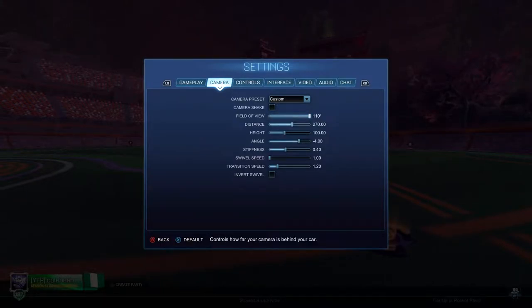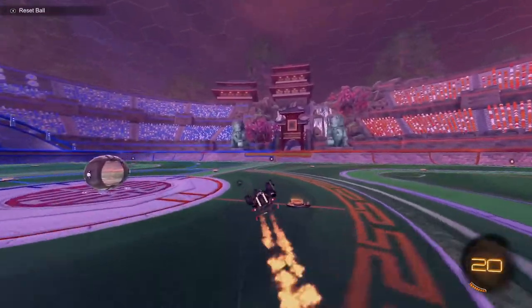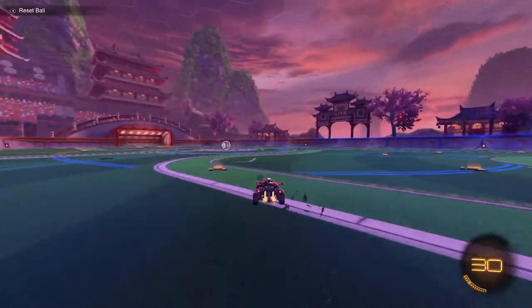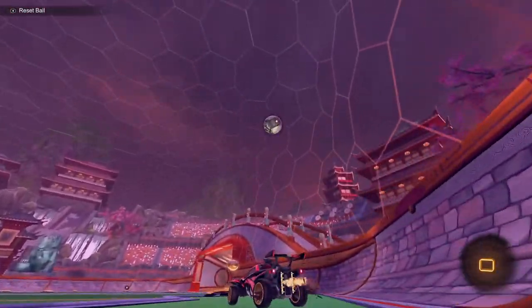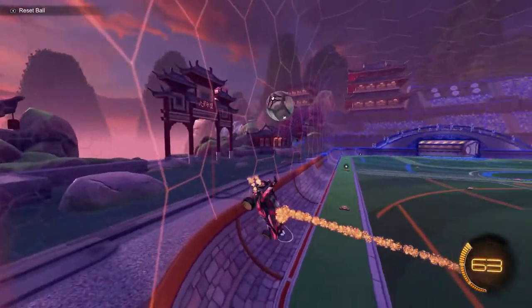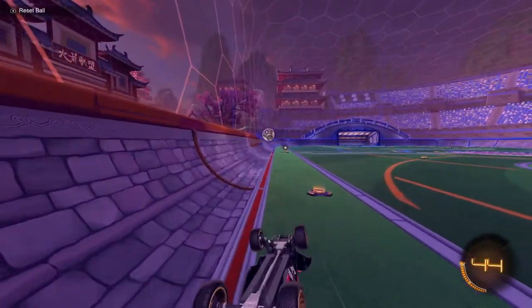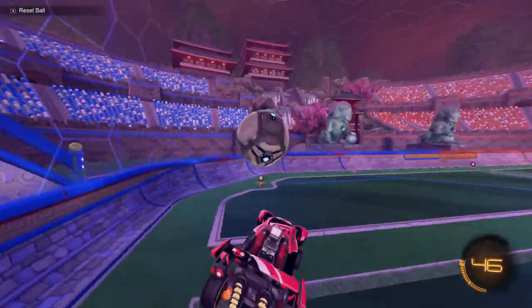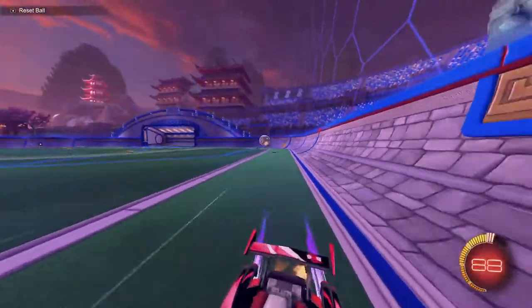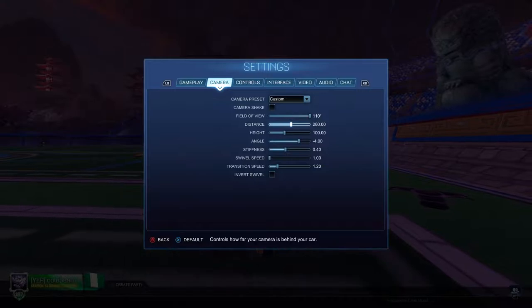Distance is somewhat similar to FOV but not exactly — it just determines how far away the camera is from your car. If you turn it all the way up, the camera is really far away from your car and it's going to be a lot more difficult to get precise, specific touches on the ball. If you crank it all the way in, you can get way more accurate touches, but your ability to see what's going on around you is severely limited. Personally, I'd recommend anywhere between 260 and 280 — I personally use 270, right in the middle.